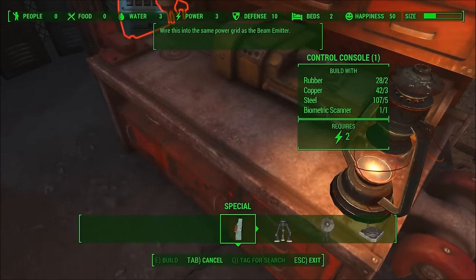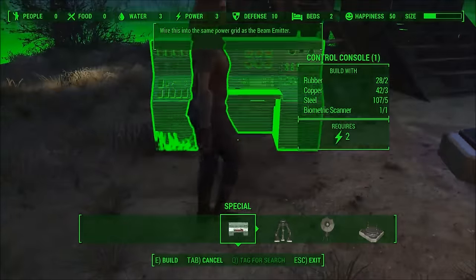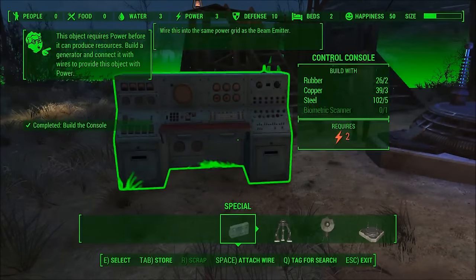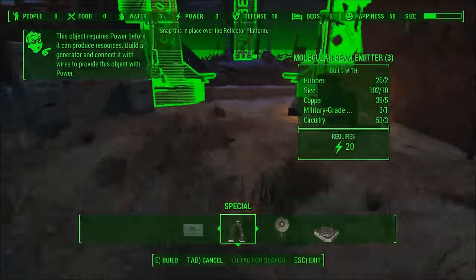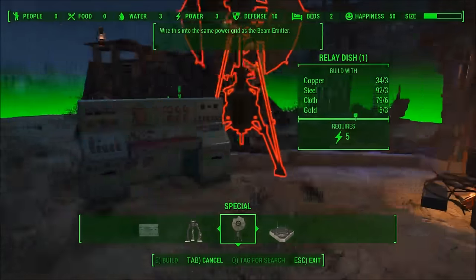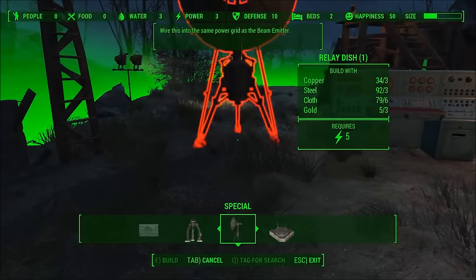Now is the actual building part. If you come into the special location here, I already have the platform built — that initial piece — which you should too if you've progressed this far. You can come to special and build the different parts here. The control console I put down right there — I have all the copper, steel, and rubber for that. Then this huge thing you just replace over the platform; it'll snap onto it. The satellite dish, or relay dish, is the third one — just throw that down off to the side. Those are the objects you need.